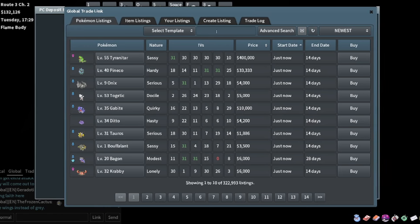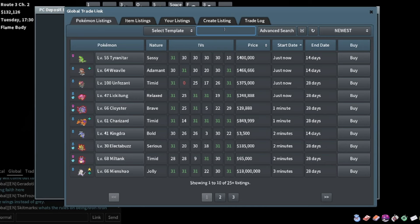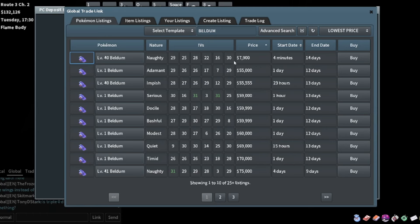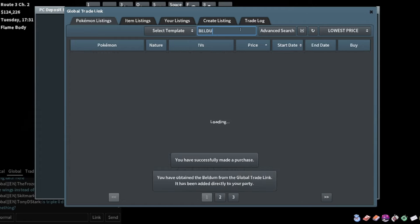Let's look for some different Pokemon - 25 by four, maybe Beldum. There's one for 7K, been up for four minutes. He's naughty nature - this thing is just a straight-up flip. I'll buy it and we could put special defense on it.